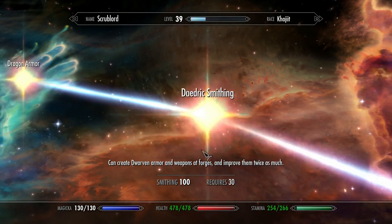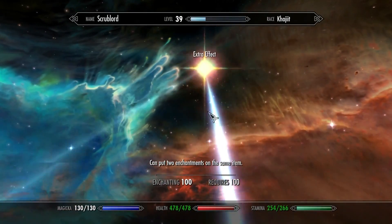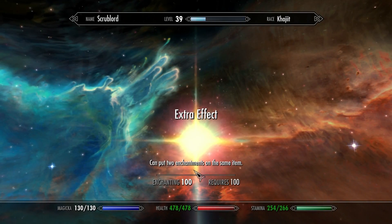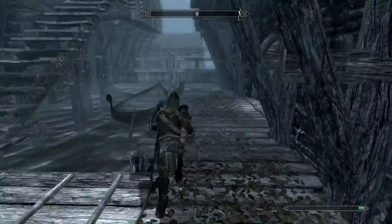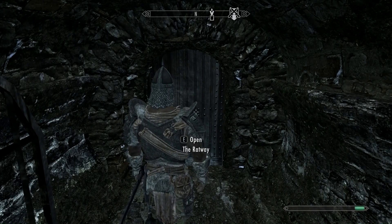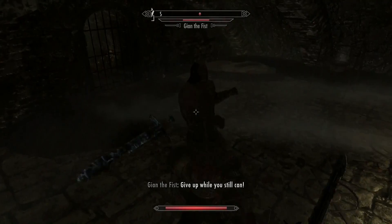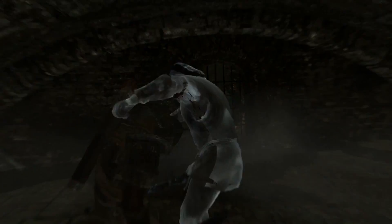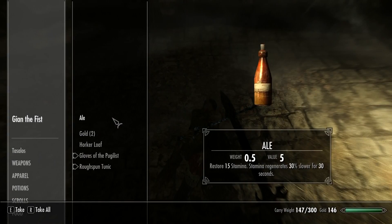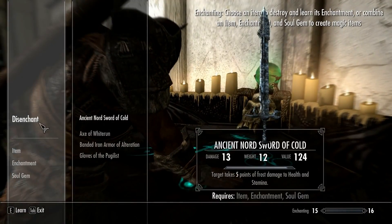The final step is to add even more damage using enchantments. I would recommend getting your enchanting to 100 and also getting the extra effect perk, which allows you to put 2 enchantments on the same item. You also need to learn the fortify unarmed enchantment. The easiest place to find this is in the Ratway in Riften. Inside the Ratway, you'll find an enemy named Jian the Fist. Kill him and take his gloves of the pugilist, which have the unarmed enchantment. Then find an enchanting table and disenchant the gloves to learn the enchantment.